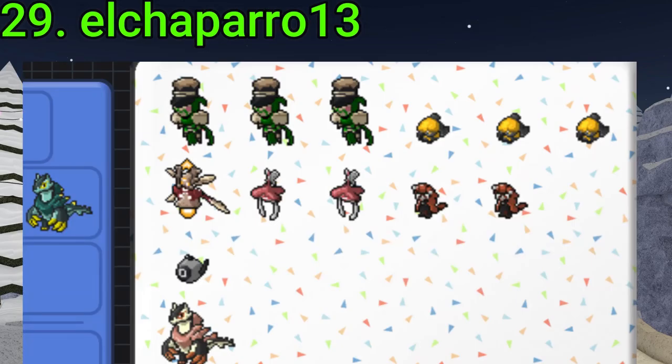29 goes to Alcaparo 13. They've gotten all of these throughout the Jolly Village event — three Gamma Snouts, three Alpha Metros, and some other Gamma Route Rares. Pretty nice, Alcaparo.